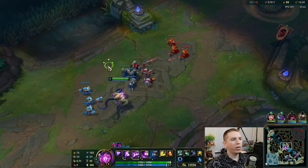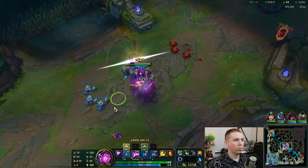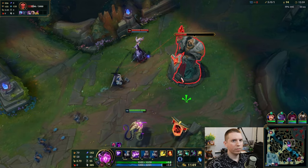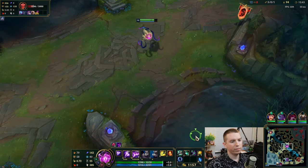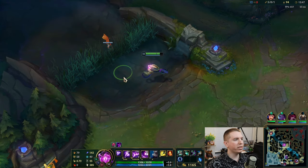We're killing it. That's the teleport from Lissandra. Now we're melting these waves. Take a cannon shot for free. I'm going to go ahead and put a ward over here just in case we get ganked.